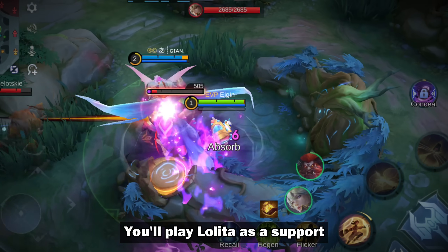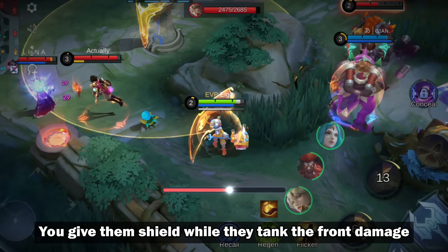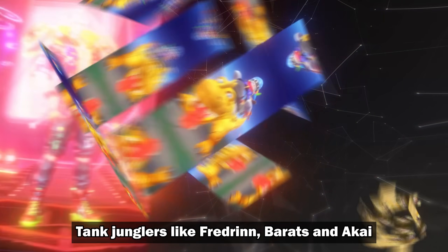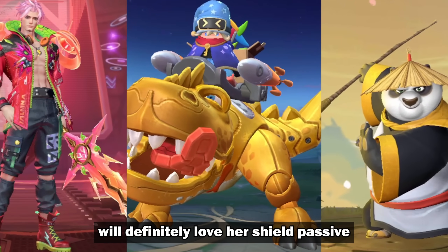You'll play Lolita as a support instead of a frontline attacker. You give them shield while they tank the front damage. You can also heal your teammates if you use the Favor roaming boots. Tank Junglers like Fredrinn, Barats, and Akai will definitely love her shield passive.